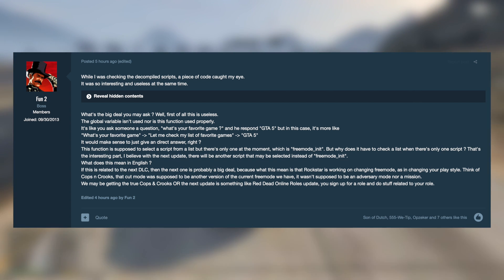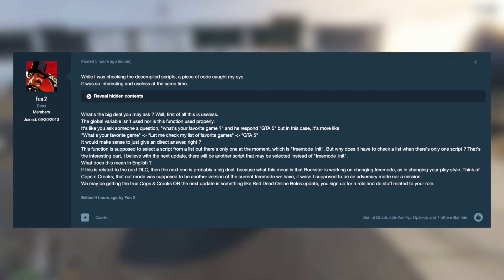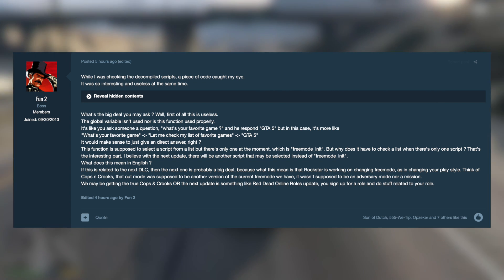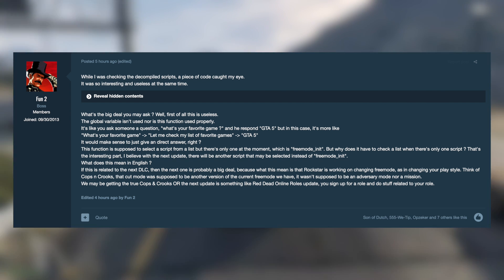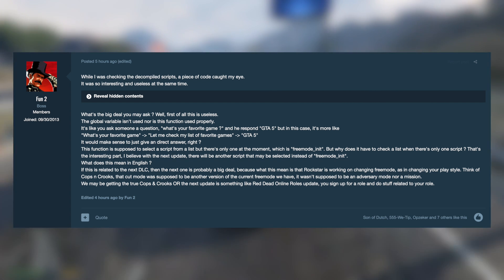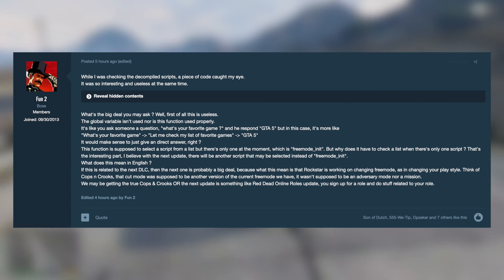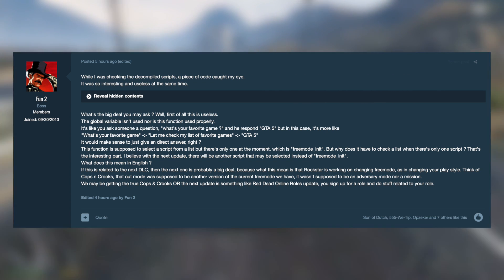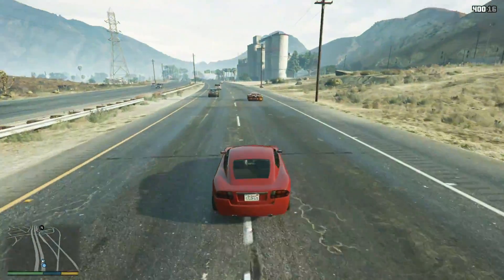TezFundz2 believes that with the next update there will be another script that may be selected instead of free_mode_INIT. In plain English, if this is related to the next DLC, it's probably a big deal — it means Rockstar is working on changing free mode, as in changing your play style. Think of Cops and Crooks. That cut mode was supposed to be another version of the current free mode, not an adversary mode nor a mission. We may be getting a true Cops and Crooks, or the next update could be something like Red Dead Online roles, where you sign up for a role and do activities related to it.